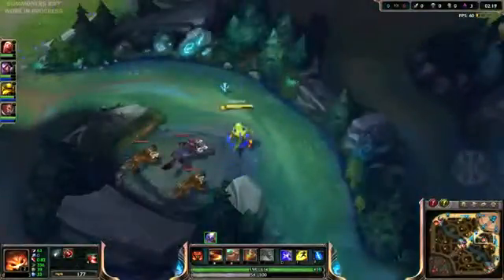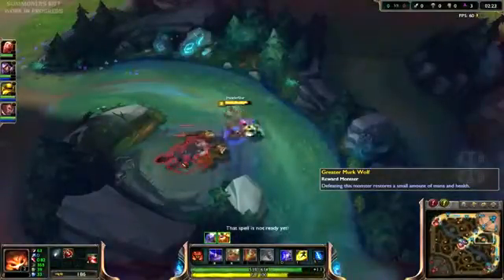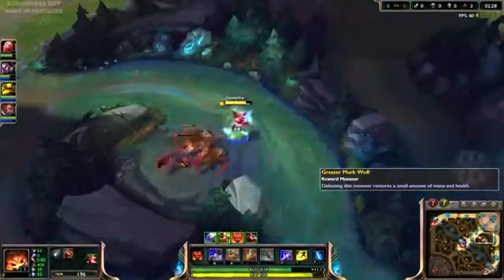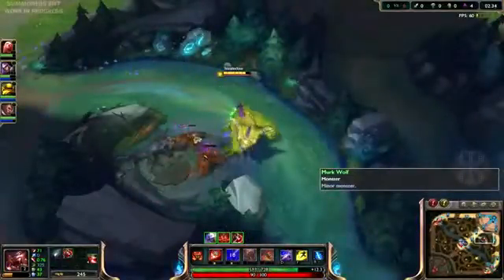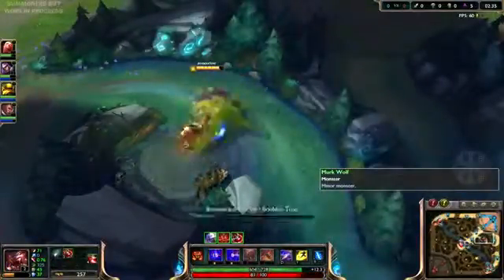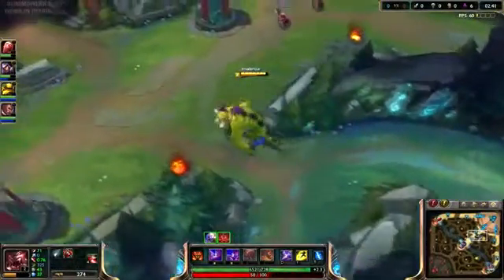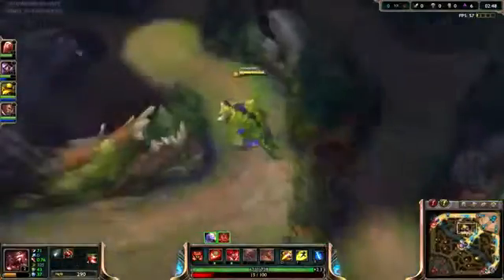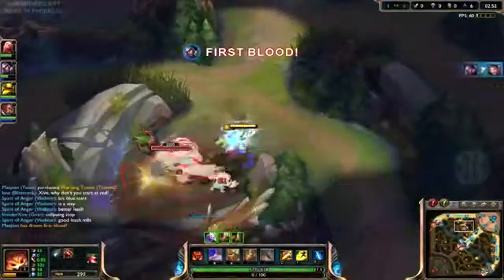His first ability as little Gnar is the boomerang. You throw it and it gives you a really long range kill shot — it hits a target and turns back as soon as it hits, so it won't hit a lot of minions. It just hits and does a small AOE around the target and goes back. If you catch it, you get a reduced cooldown on the ability, which is awesome. I'm going straight to the red buff, and I highly recommend catching it every time you can.